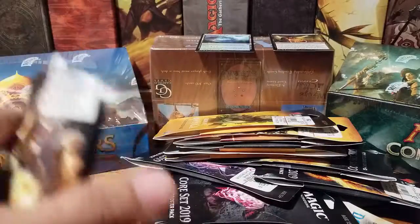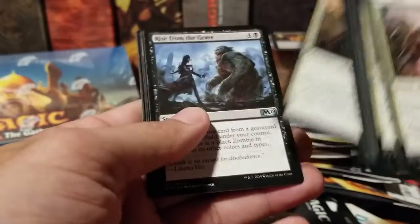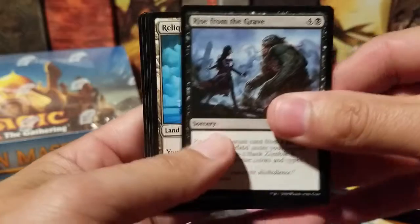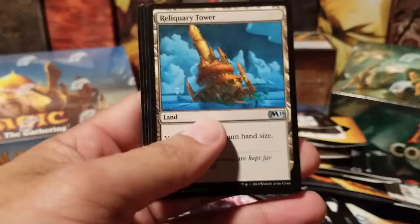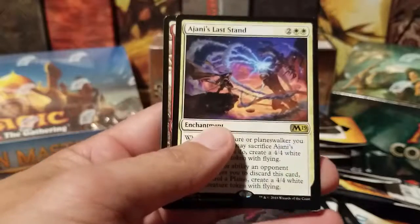Alright, we got M19. We also got the Magic gift set — the one with the five exclusive cards. Rise from the Grave, Reliquary Tower, Jace's Last Stand.